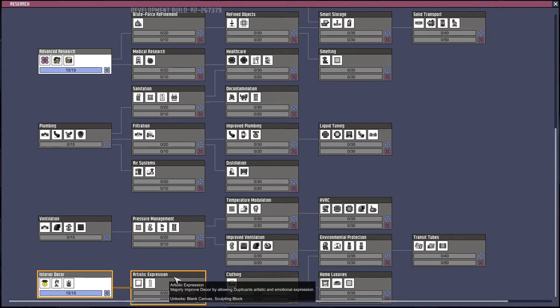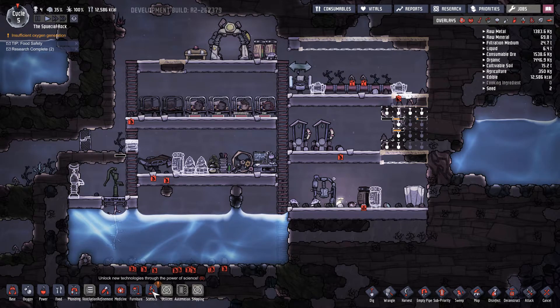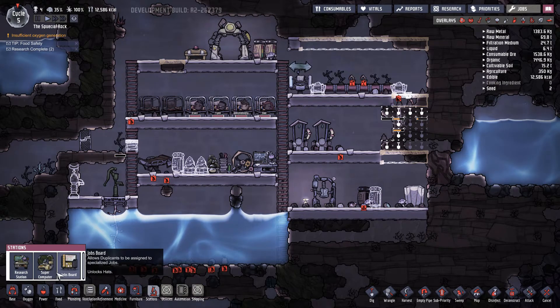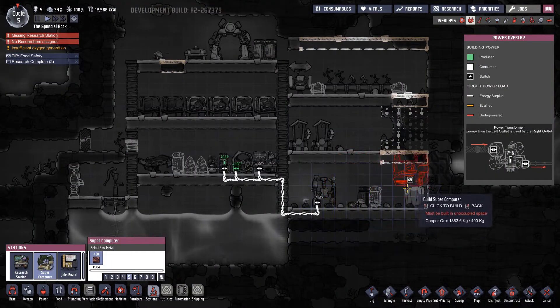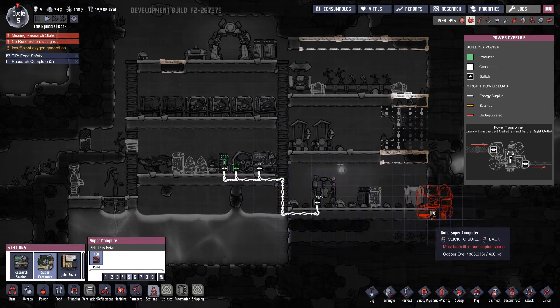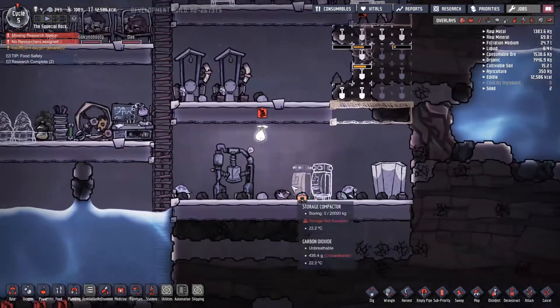I'm going to build the basic ones I guess until then. Stations. What is this? The jobs board - that one's new. Do you have space here? No you don't, of course you don't. Now this is bad.